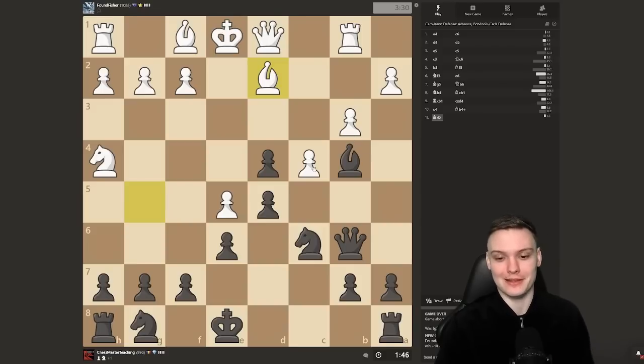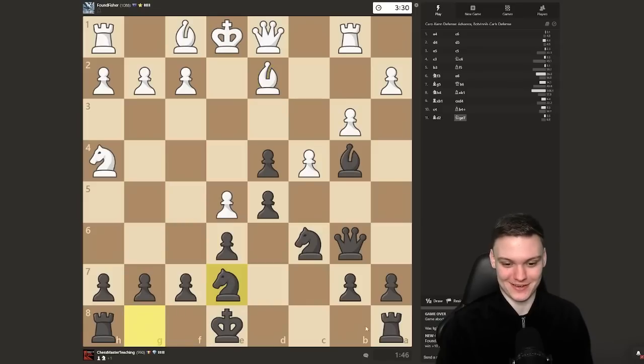Bishop takes d4 — I'm planning to take with the queen, give a check again. Knight e7 is nice because after cxd5 we can take with the knight and avoid the isolated pawn. Let's see what he has in mind now — either taking or simply castling, then playing rook d8. Also, by the way, the e5 pawn is kind of hanging, but since we're already up a pawn, I'm definitely not rushing to grab even more material. Our priority is to finish development and get castled, which just happened.